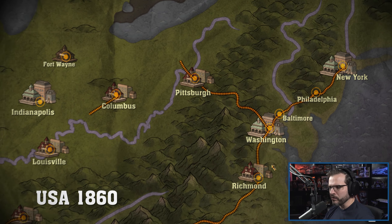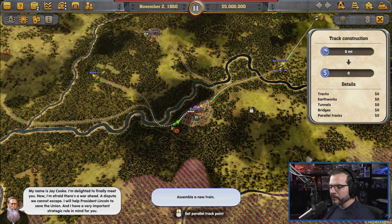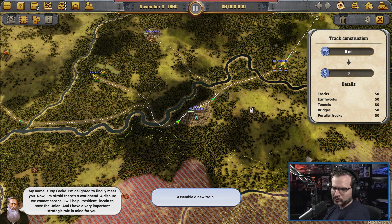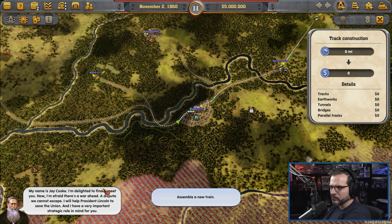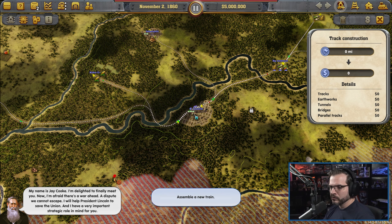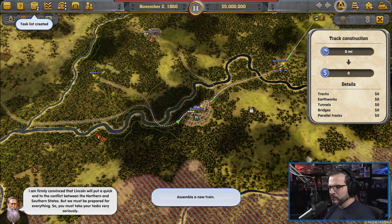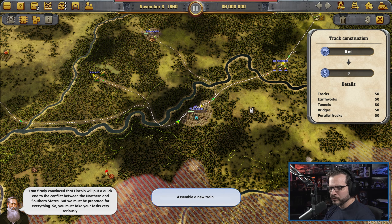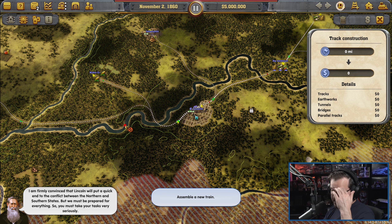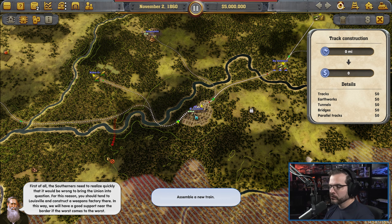Do we have to do the whole thing? Oh, that's unfortunate — well, that's on me. At least we should be able to do this faster now. Skip. I'm delighted to finally meet you. Now I'm afraid there's a war ahead — a dispute we cannot escape. I will help President Lincoln to save the Union, and I have a very important strategic role in mind for you.